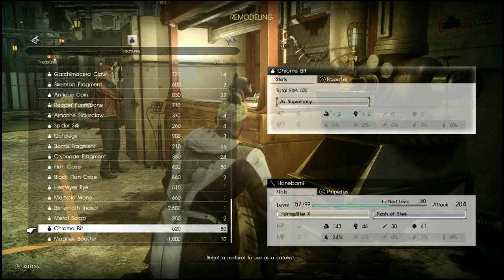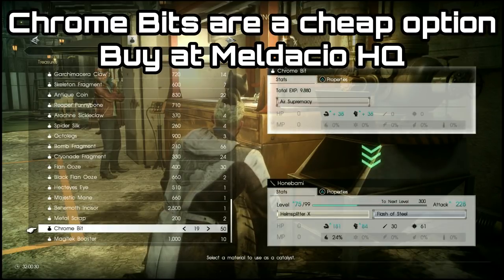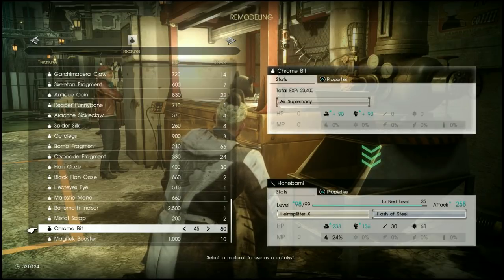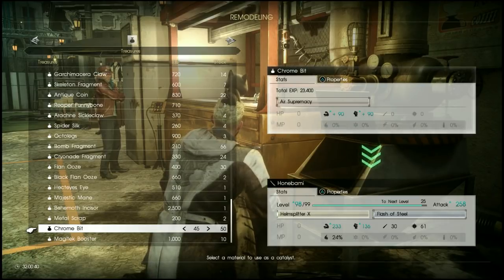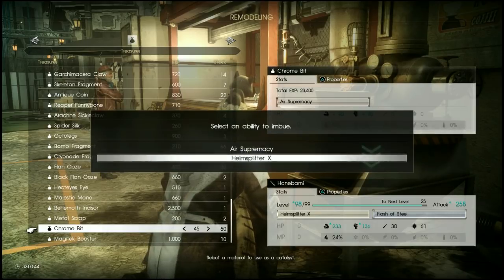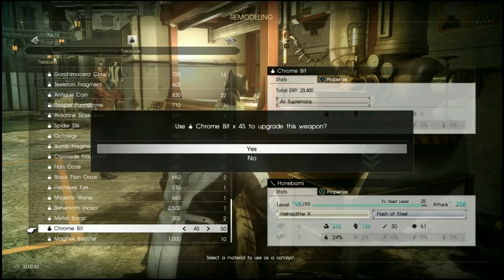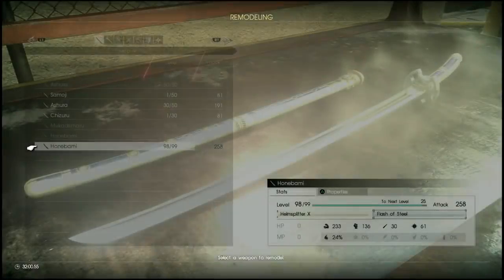A good option is to use Chrome Bits to level up your strength. Chrome Bits are great because you can buy them in unlimited quantities and don't have to farm for them. There's a vendor in the Maldicio Outpost — an Imperial — who usually unlocks after you rescue Biggs and Wedge, the refugees. There'll be an Imperial shop to the left of the entrance where you can buy an unlimited amount of Chrome Bits. It doesn't give you the absolute best stats, but it gives you a pretty decent weapon at the end of it.